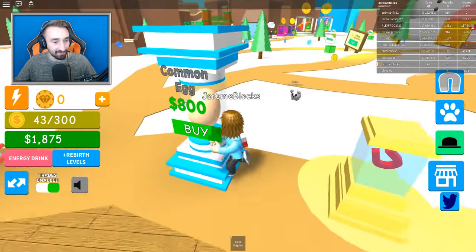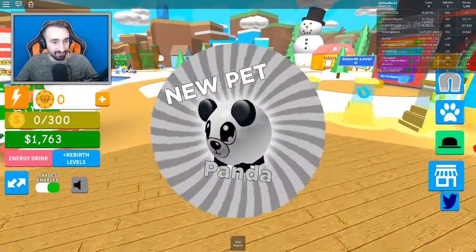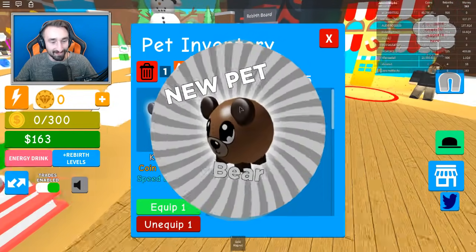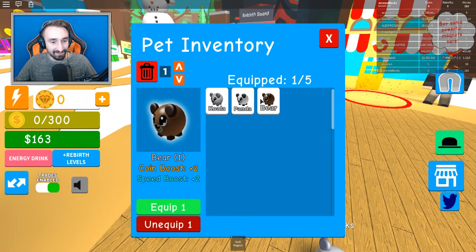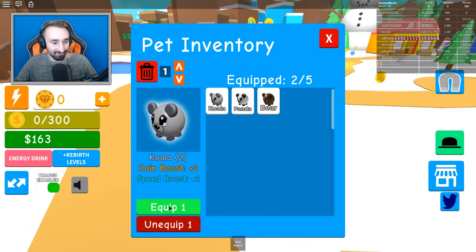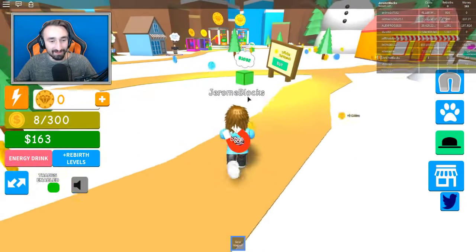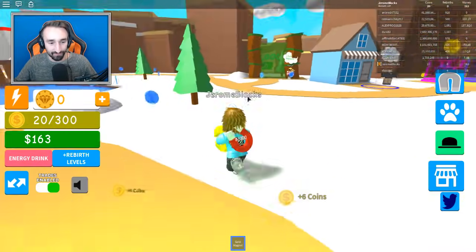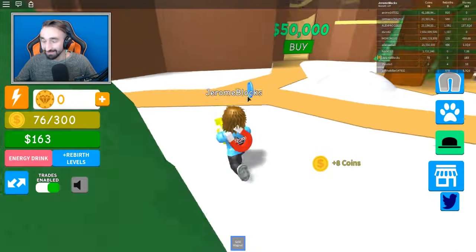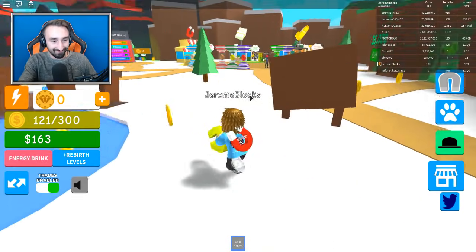Let's just buy them all — as many as we can anyway. We can get two more at least now. That was 600 more dollars. Three more now. We're getting two more pets — we got a bear, a koala, and another koala. Let's equip all of our pets. When you get one of the same one, it levels them up so you get even more boost. Now we're getting eight coins every single time I pick up the blue ones!